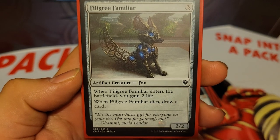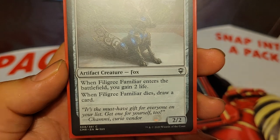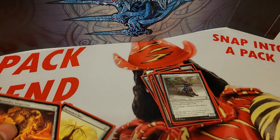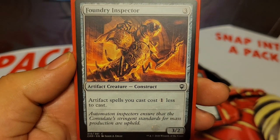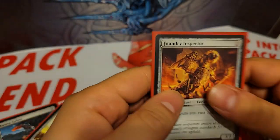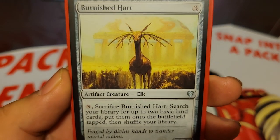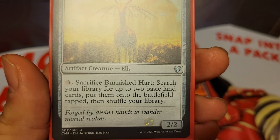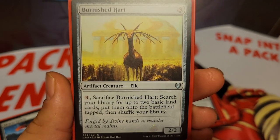We also have Filigree Familiar, 3 mana for a 2/2. When he enters the battlefield, you gain 2 life, and when he dies, you draw a card. Next up we have Foundry Inspector, 3 mana for a 3/2, and artifact spells you cast cost 1 less. And here we have Burnished Hart, 3 mana for a 2/2. You can pay 3 mana, sacrifice it, and search your library for up to 2 basic land cards, put them onto the battlefield tapped, then shuffle.